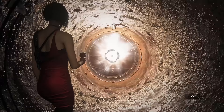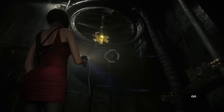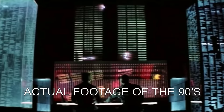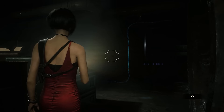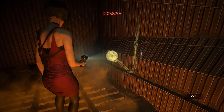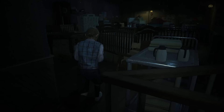Everything after the RPD has basically been redone from scratch without using the old layouts. Ada's new sewer section has her hacking into control panels to make her way forward - bear in mind that this takes place in 1998. It starts off as an awkward mechanic and becomes really tedious when Mr. X is thrown in to stalk you while you hack the consoles. There's even a boss-type confrontation you have to hack your way out of. This whole segment can fuck itself, and this guy can get double fucked.